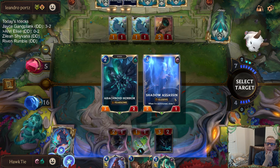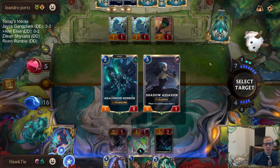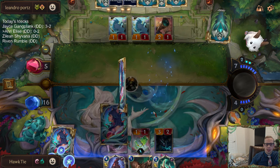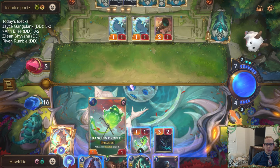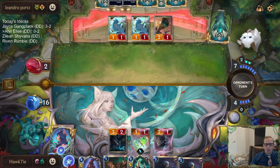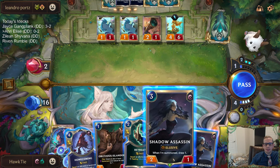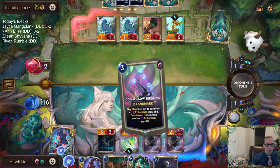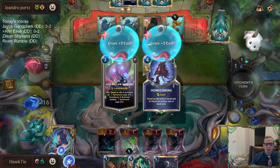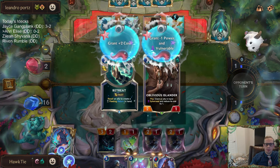I'd want to take the Shadow Assassins so we could draw cards, but the Arachnoid Hordes — we could play both right now, so that makes them intriguing. I think we'll just take Shadow Assassins though — card draw is pretty good. Down to two. I don't think they're going to have Nexus Healing, so all we got to do is basically just find another Doom Beast.